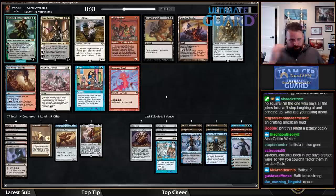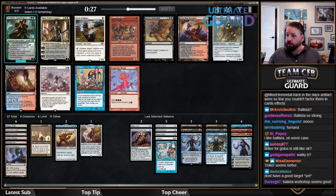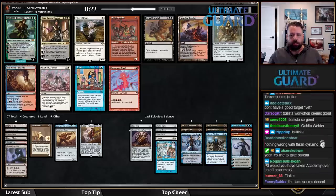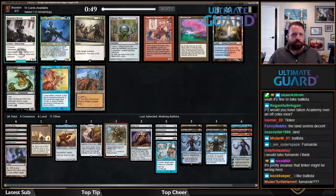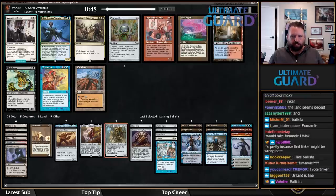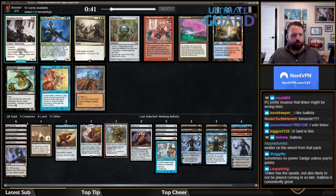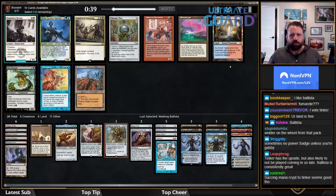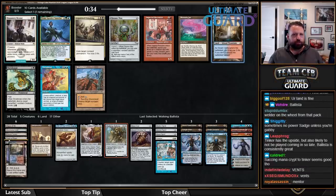I need to ask the Cube Council — BK and Justin — your votes? The Cube Council has weighed in and Ballista is what I wanted. Memory Jar versus Steam Vents — this isn't really a Chrome Mox deck, I probably don't have enough colored sources. This is 22 playables right now. I think it's just going to be Steam Vents here — I want to be able to cast my Wildfires.